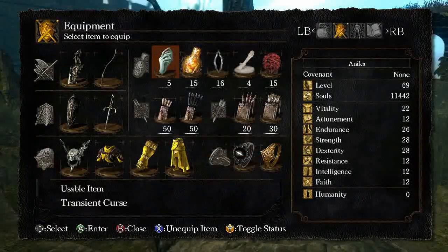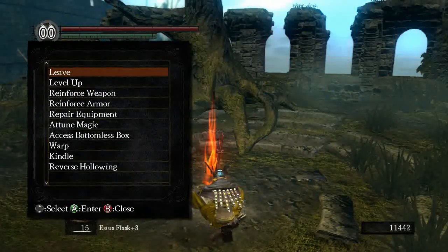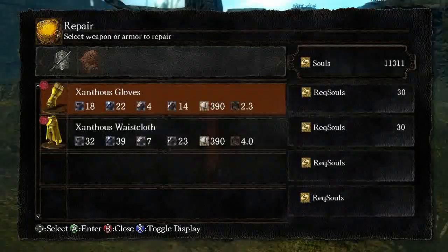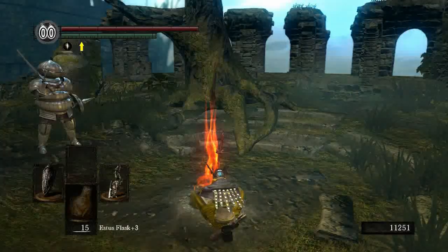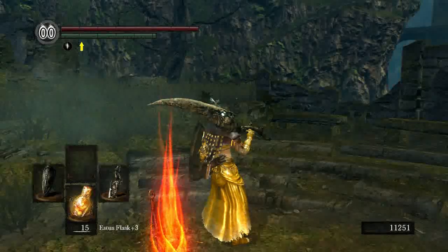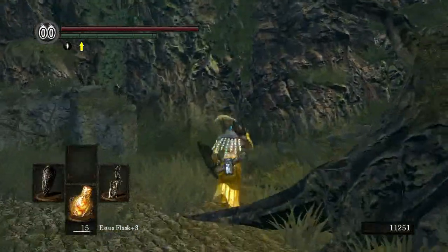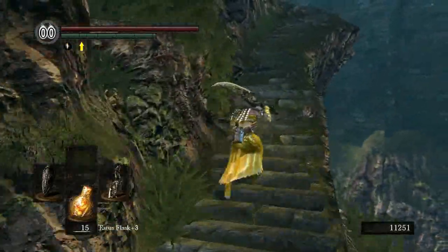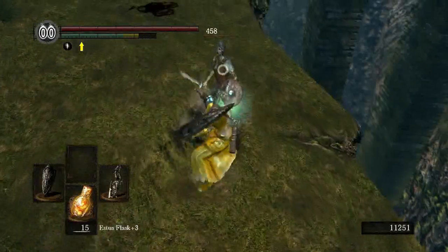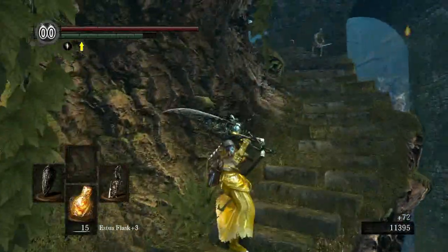We're going to put the transient curses back in the active slot. May as well repair everything while we're here as well. We'll have a look at the ring we picked up. Repair equipment because I took quite a lot of punishment when I was down there. Should I go and get an extra transient curse? I'm going to go and get one more just in case - I think that would be the way to go. Let's go and vent our frustration on these easier enemies - I say easier, you take any enemy in this game lightly and you're set to fail.